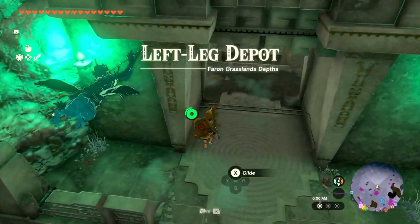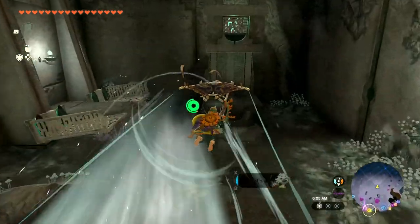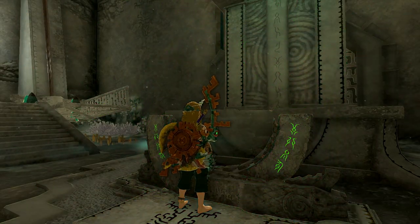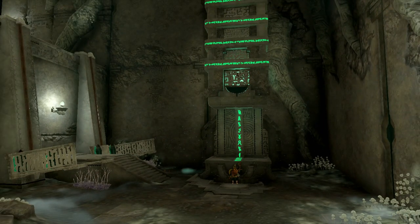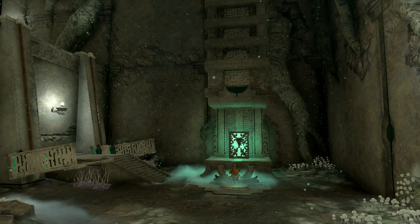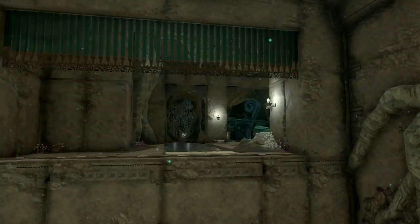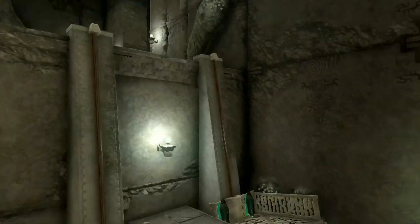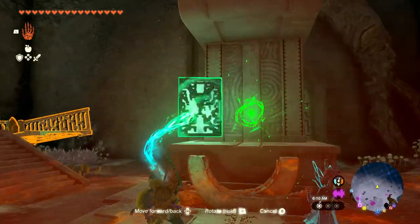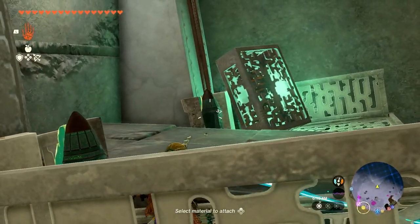There's a little group of Bokoblins over there that we might fight later. Right now I need to worry about this — the Left Leg Depot, Baron Grasslands Depths. More of the same probably. I'll activate the thing right here and then send it flying upwards if needed. Here we go again — that's going to close the door behind us but opens up another one. It doesn't seem like this one will be too complicated. Maybe we did the most difficult one first.